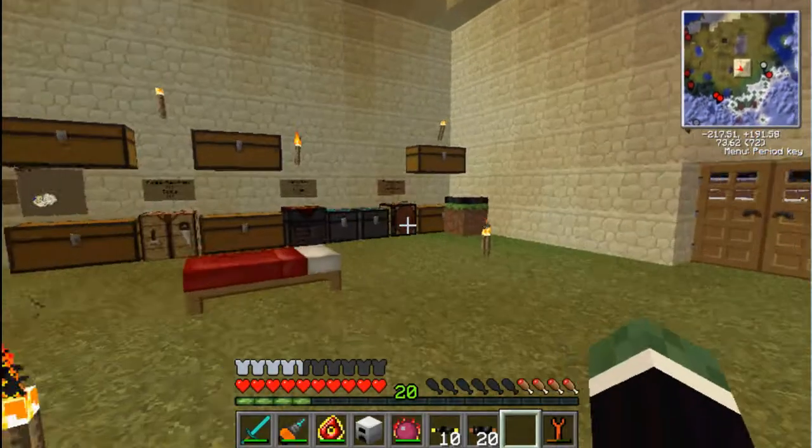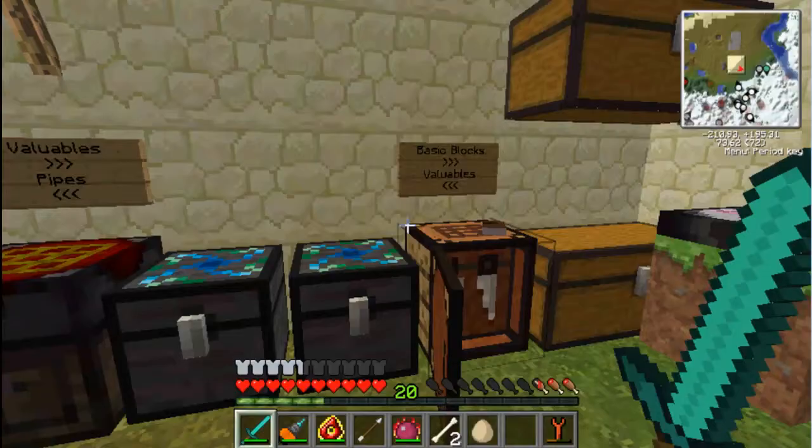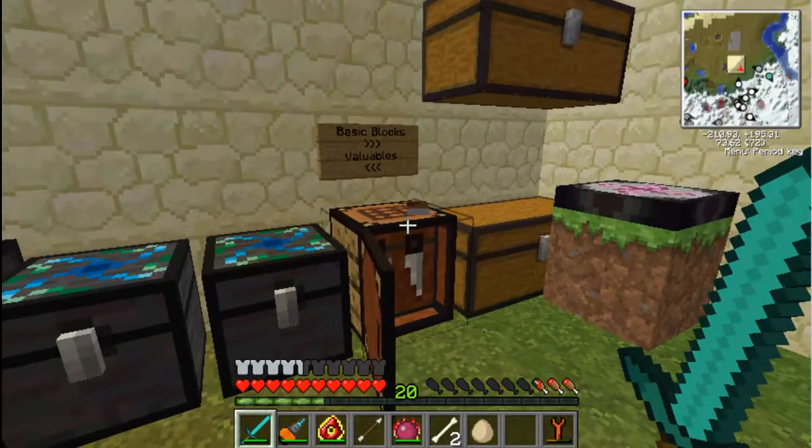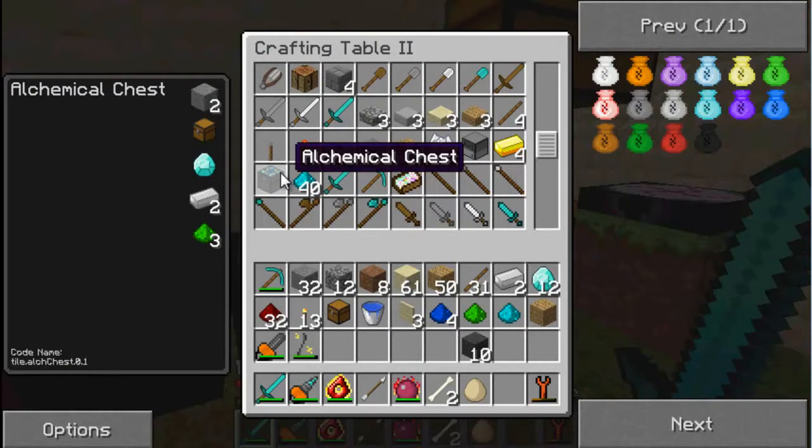The recipe for the alchemy bag is not cheap - three blue conveyance dust, wool, and an alchemical chest. Let's figure out how to make that alchemical chest: one of each dust, a diamond, two stone, two iron, and a chest. Let me burn some stuff in the induction furnace - as you can see it's going much faster now. The game freezes if I open recipes while this is running, so I'll be right back when it unfreezes.